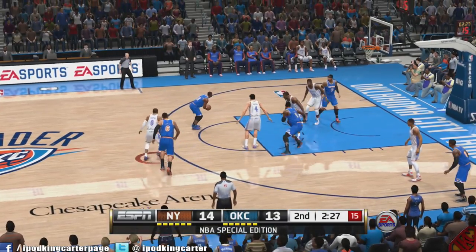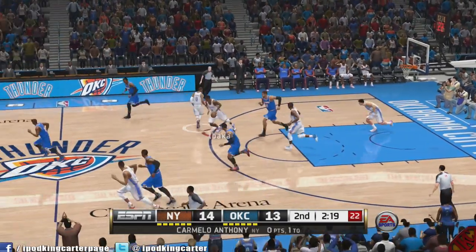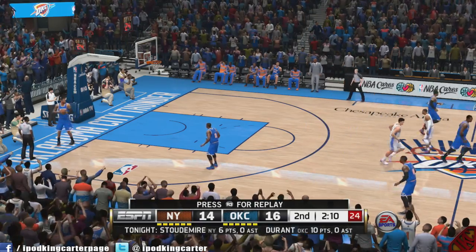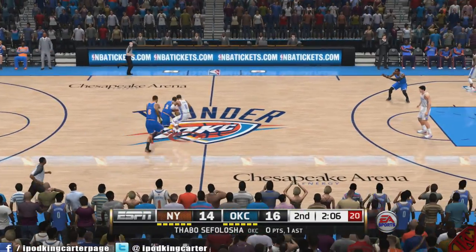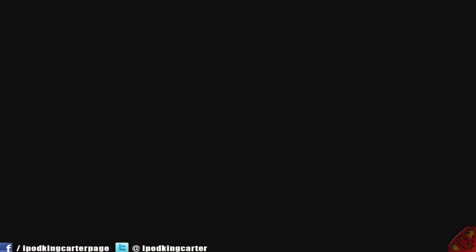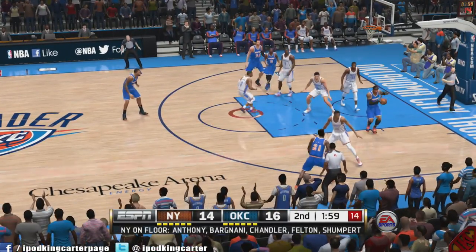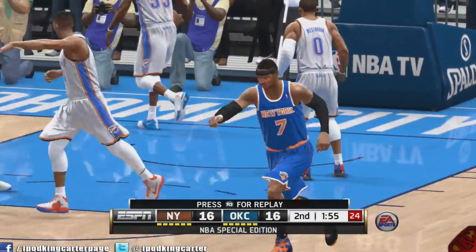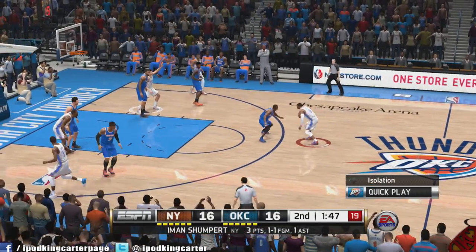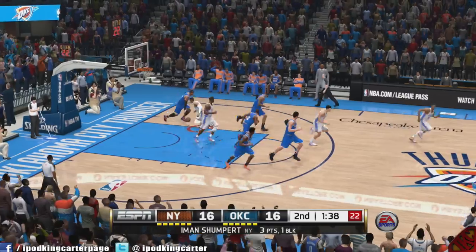Let's talk about plays. There's a feature to call quick plays and actual plays. When you call a quick play, the only one that seems to work is post isolation — I called for screens several times in a game and did not get a single screen. For regular plays, there's no play art happening. You set up a play as the playmaker, you stand at the top of the key, and nobody moves. Everyone just stands around like 'so what are you going to do, buddy?'